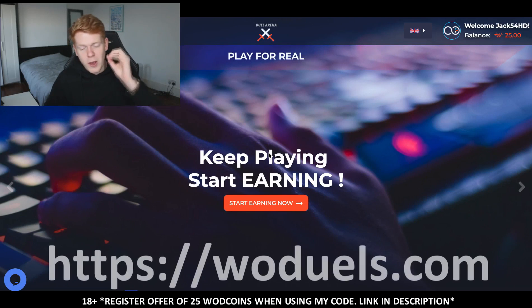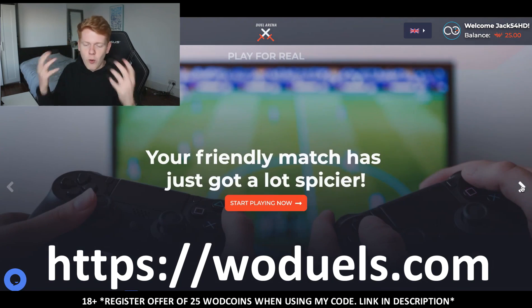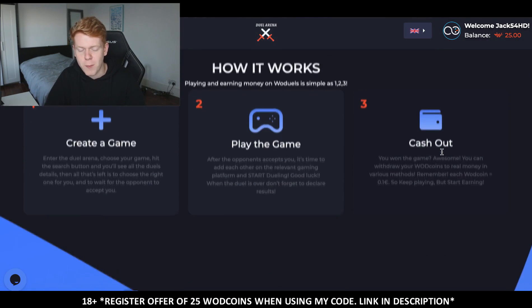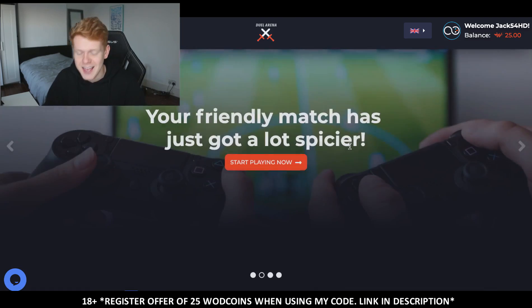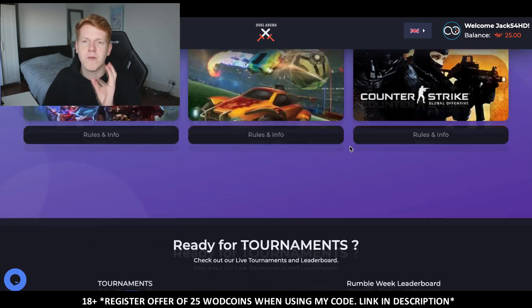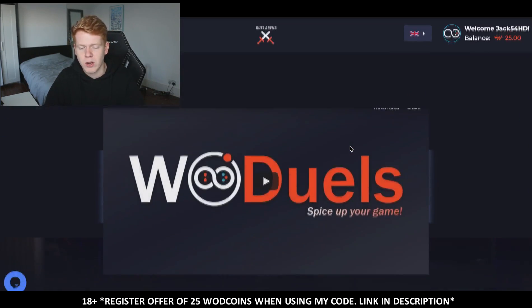Before we dive into this, I want to speak to you guys about a platform called WoJuels, where you guys can go ahead and challenge your mates in a game of FIFA or other games like Rocket League, League of Legends. It can be done all through a website, so it's all kind of safe. You've got to be 18 plus to actually use the website and challenge your mates. It's a really cool platform — if you want to challenge your mate to a game of FIFA but want to bring a bit of spice to the game, this is the perfect website. You obviously get a bonus for registering — 25 WoJuels coins — and then those coins you can go ahead and use to challenge other people online.